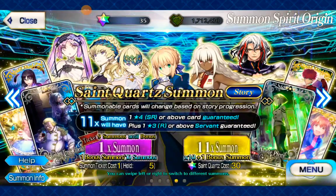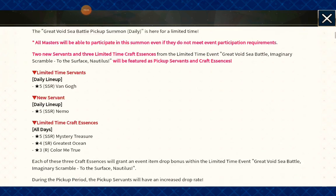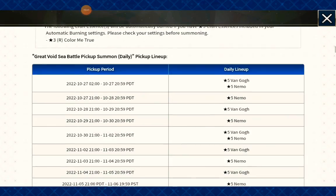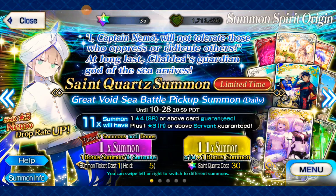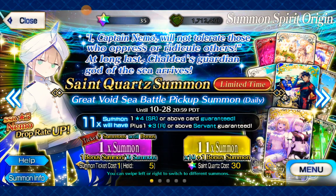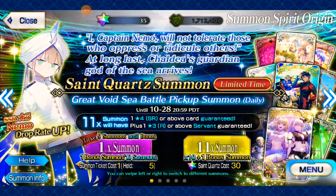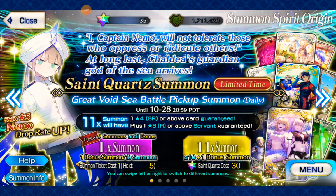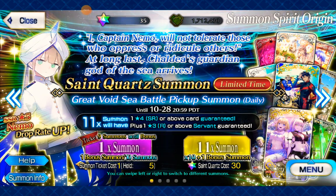I want to admit, guys — I messed up. I think only on day one were Van Gogh and Nemo available at the same time. So we'll have to work with that, though it might actually work in our favor — trying to get two five-stars at once is difficult. We do have enough quartz, and we've had pretty good luck so far, so we're going to do a Keysean pull — actually, we're going to do what we did last time and mix a little bit of both banners together.